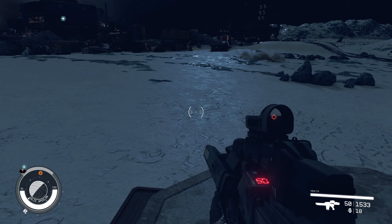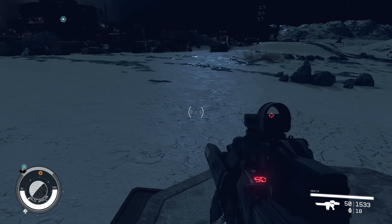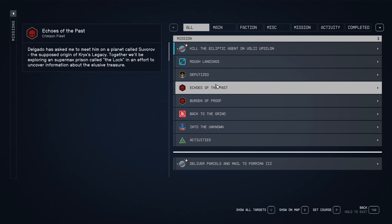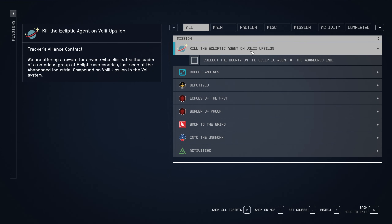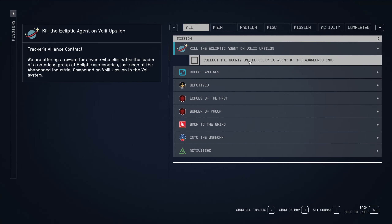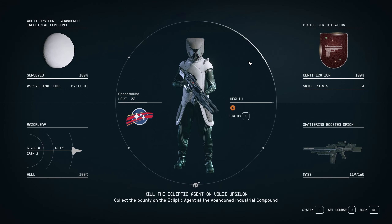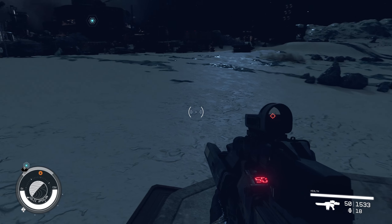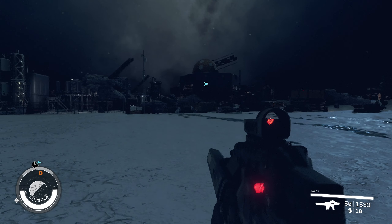Hello everyone and welcome back to Starfield. We continue where we left off last time. We were doing a board mission to kill the ecliptic agent on Voli Epsilon, and by doing that we can get another 3200 credits. I see someone walking over there.